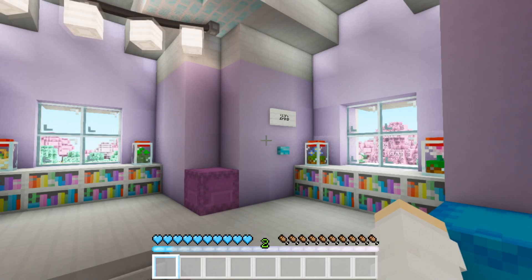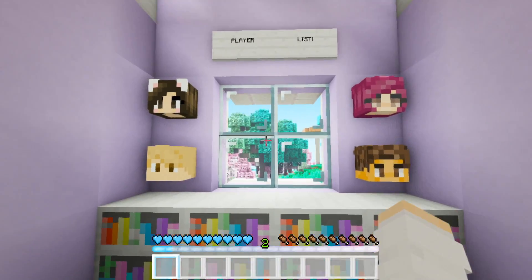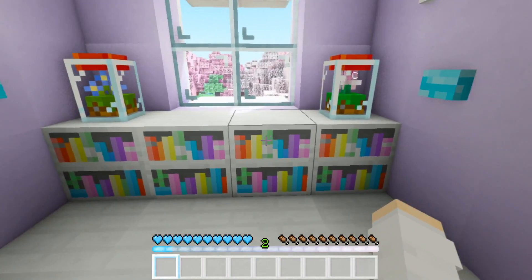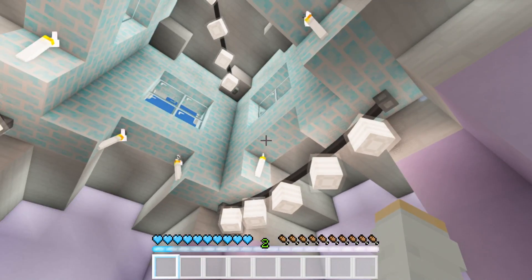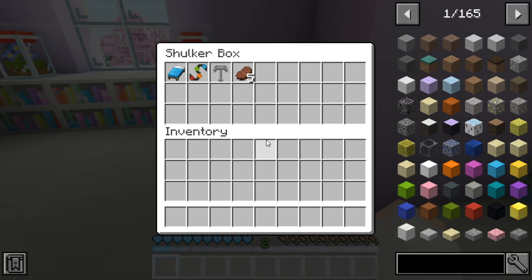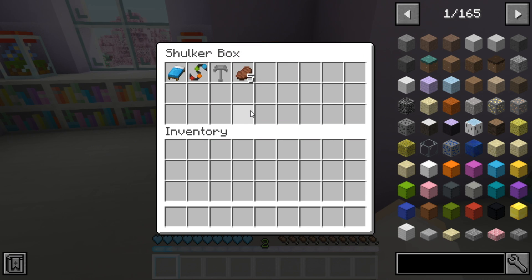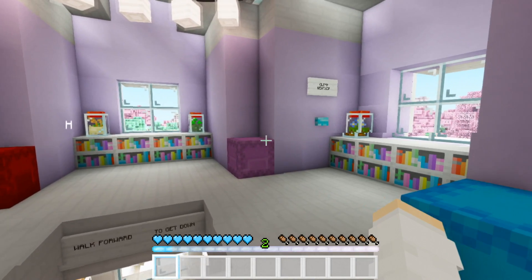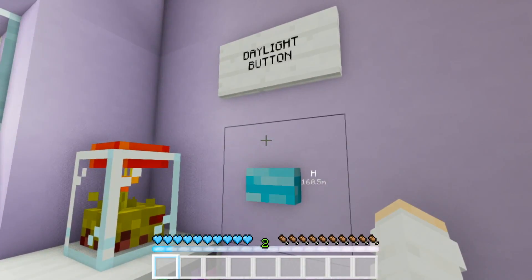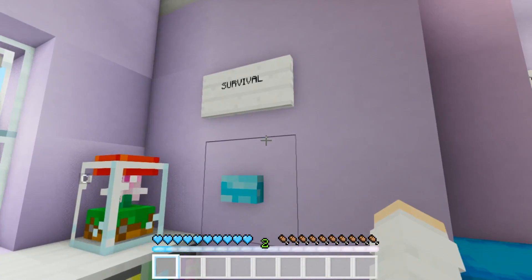Hopefully nobody leaves any of the doors open though, because if any mobs get in here that would probably turn into an actual pit of death. So this is the spawn room — behind me we have the player list: me, Chris, and my friends Joy and Sal. I decorated spawn with some cute bookshelves, terrariums, and of course more fairy lights. There are also shulker boxes for each player, so everyone starts with a bed, a set of rainbow fairy lights, a pickaxe, and some food.